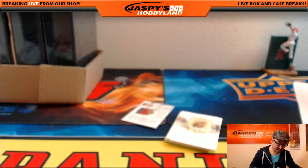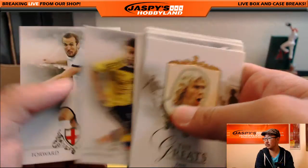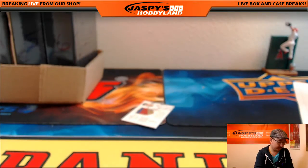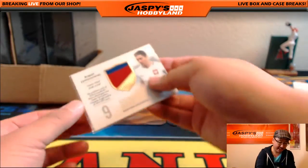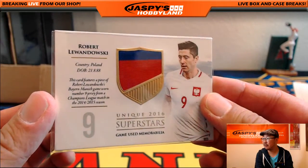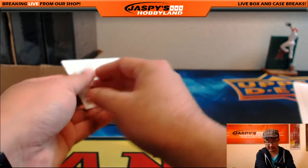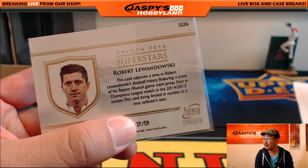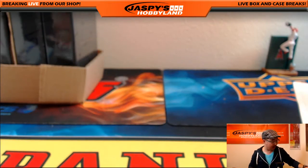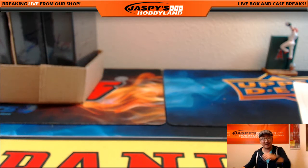And a two-color patch to close this out — nice. Robert Lewandowski from his Bayern Munich shirt, from a Champions League match in 14-15. Robert Lewandowski, 37 out of 59. And R going to Tyrone with the R. And there you go, folks. That was random letter break number 31 from jaspyshobbyland.com. Big thanks to everybody who got into this action. There's another box in the store, as you can see we've got plenty of boxes right here. Let's get it going, let's do the next one. We'll see you next time.